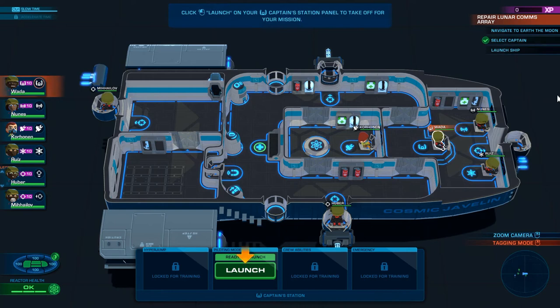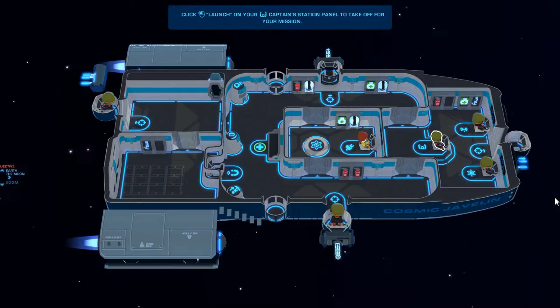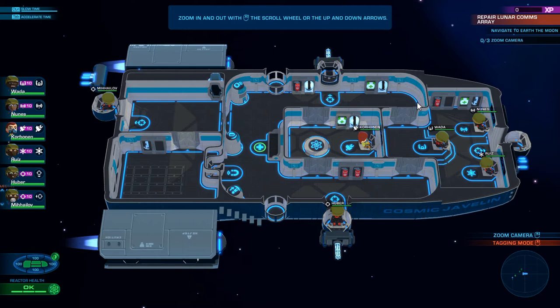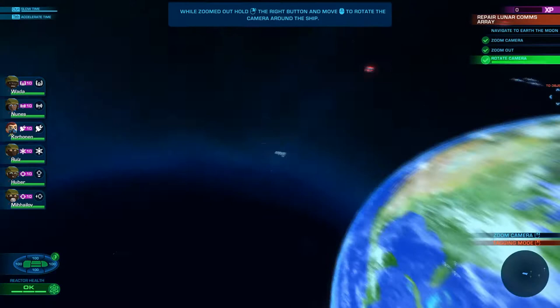Click the launch button on your captain's station panel to take off for your mission. We're doing space crew stuff. Deselect your captain by right-clicking — I have done that. Zoom in and out with the scroll wheel or up and down on the arrow keys. Wow, you can really zoom on this. That's quite some zoom there. Hold the right mouse button and move around to rotate the camera. We've rotated to make it happy.